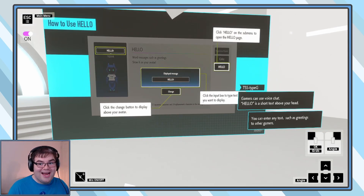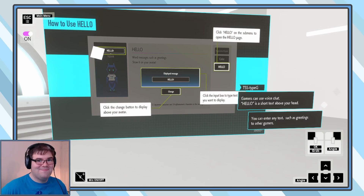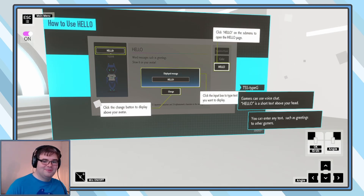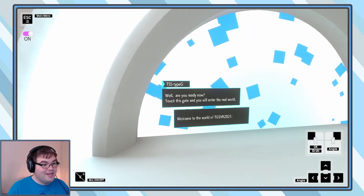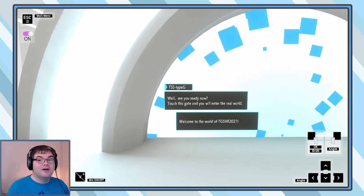Gamers can use voice chat, but don't do that though — that's how you hear the bad things from the mean people. You can enter any text such as greetings to other gamers. I will always say 'can you dig it?' because that is the best message I can send out to people. Are you ready now? Touch this gate and you will enter the real world. Welcome to the world of TGSVR 2021.